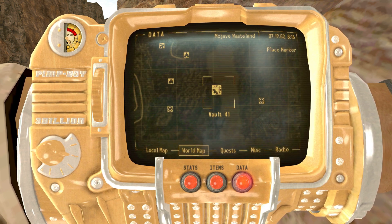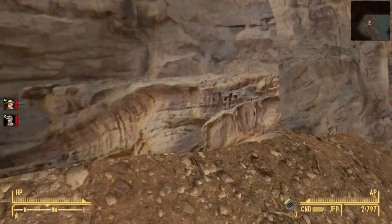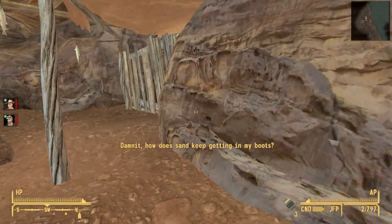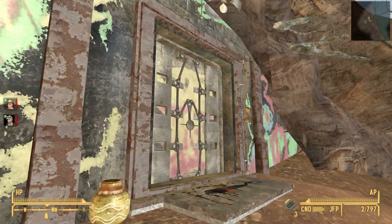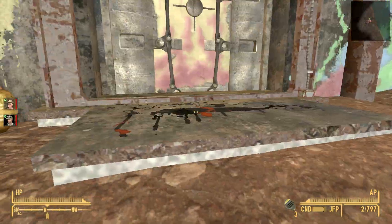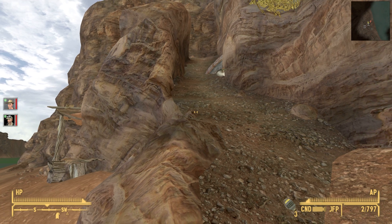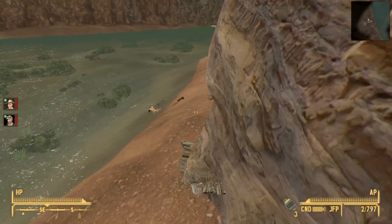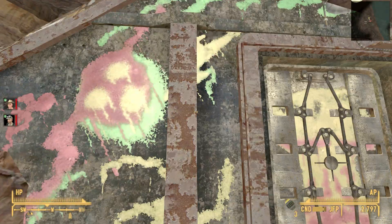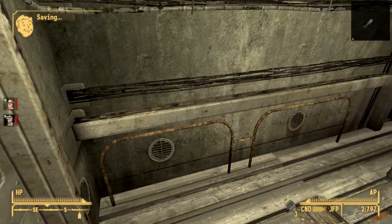Wait a minute — Vault 41? Vault 41 is from A World of Pain. I think this is the second conflict we've had with this. Should we check out Vault 41? Let's check it out afterwards — we'll do this quest first. I know A World of Pain conflicted with the other town that was added by this mod.